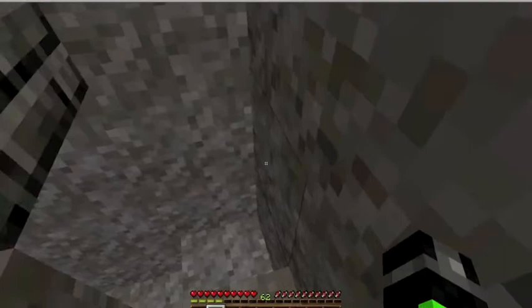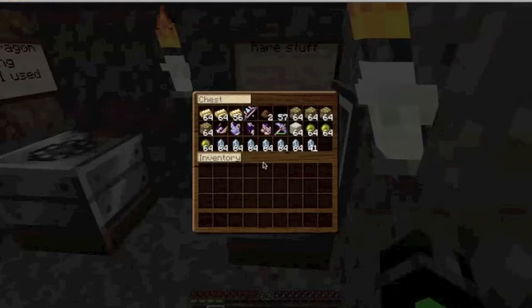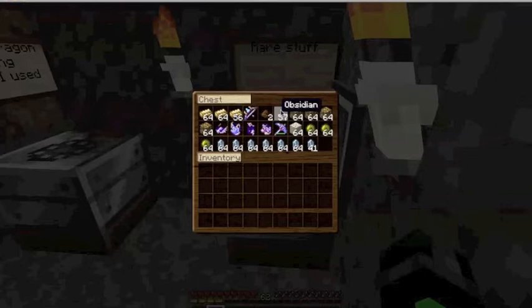Alright, so this is my incinerator. Fortunately, my incinerator has chests in it, and that's because this is my rare room. I've got a lot of awesome stuff in here — armor, diamonds, glowstone, slime balls, weapons, obsidian, cocoa beans.